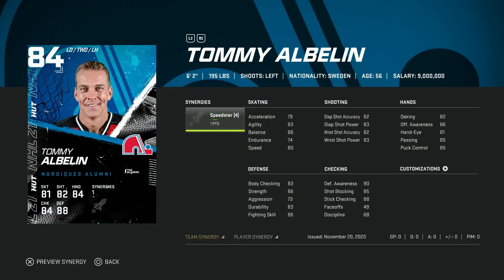Then we've got the 84 Tommy Albelin from the Nordiques, 6'2", 195 with the Speedster Synergy. On left defense, thank God he has Speedster because his skating stats are rough — 84 speed bumping to 87 with Distributor. Body checking is 83, which is okay. Acceleration under 80 is scary for a defenseman; if you lose the puck at the point, it doesn't matter what your top speed is. Defensive awareness is 90 and stick checking is 88, so you'll knock pucks off well. But the slap shot is weak at 82 and 83. This is a pass for me.